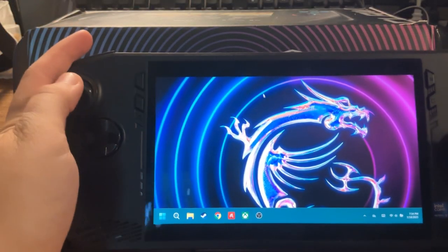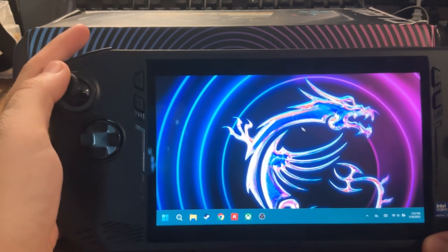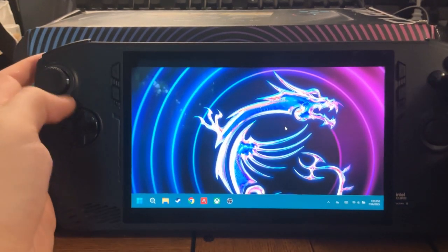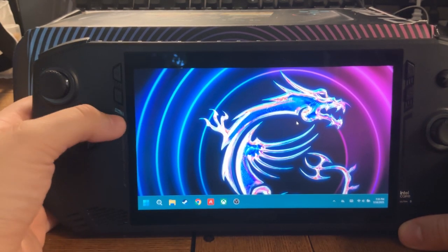I'm in desktop mode right now — you'll definitely see the difference. I keep all my buttons turned off, the RGB, because it makes the battery life last about another 40 minutes, depending on your game.